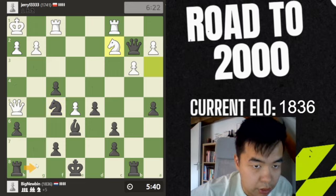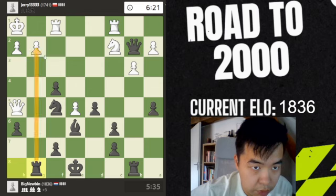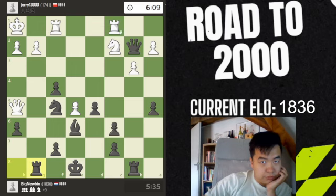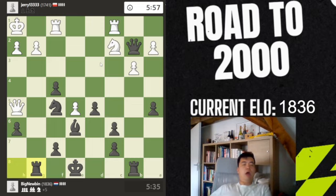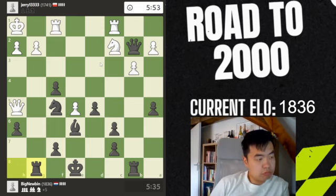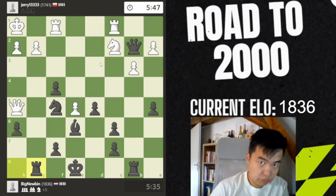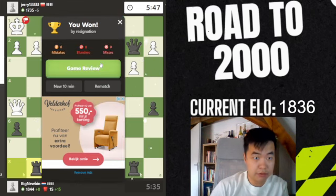We can also play this. If rook takes, I always have this — rook open file. If the knight moves, he's doomed. We can also move this — if takes, he's doomed. Everything is doomed. If rook b1, then we take here. I really don't see a way for white to get out of it. And he resigns — very, very understandable.